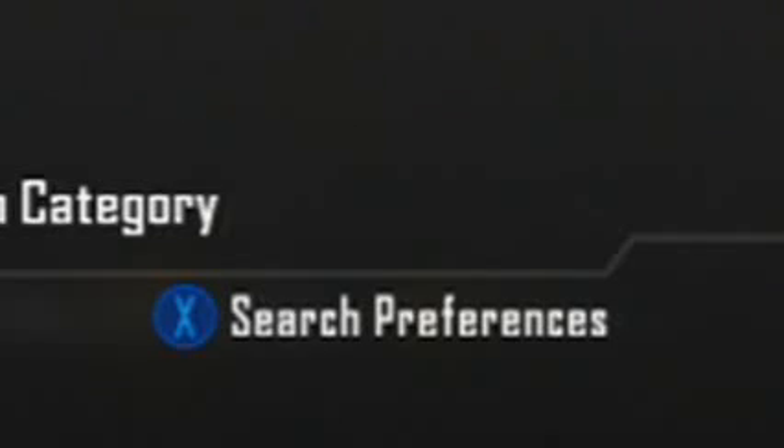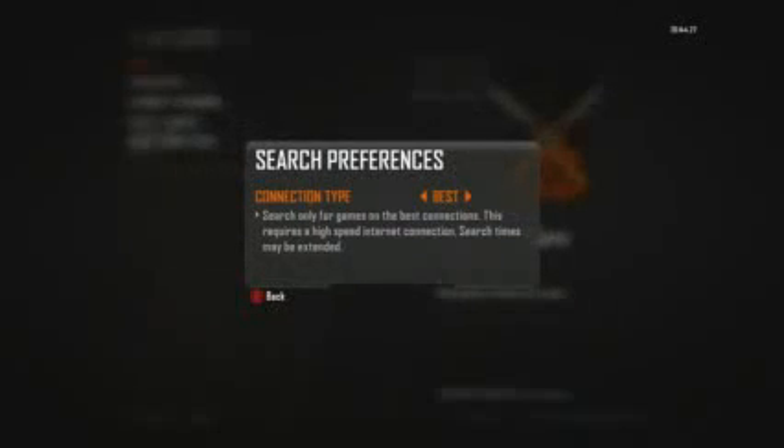Click X if you're on Xbox — I think it should be Square if you're on PS3 — to open Search Preferences. The average person is going to be on Normal. Normal means matchmaking will be pretty quick and the connection will be decent, trying to balance the time to get into a game with your actual connection. Next is Any, where you'll get into a game very, very fast, but your connection is going to be really low and not that good.